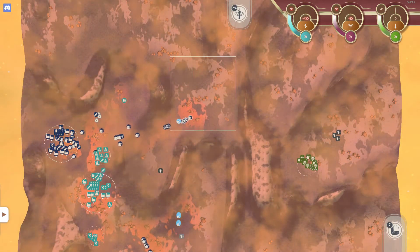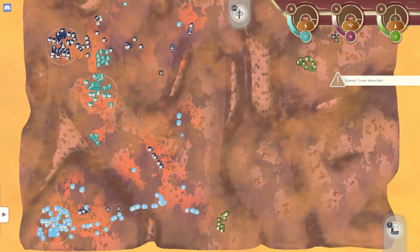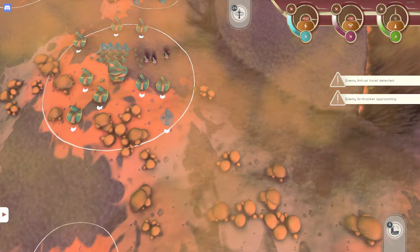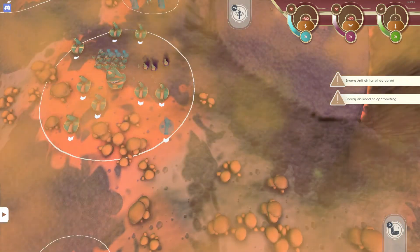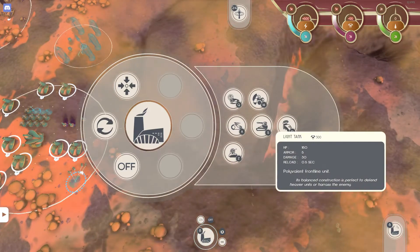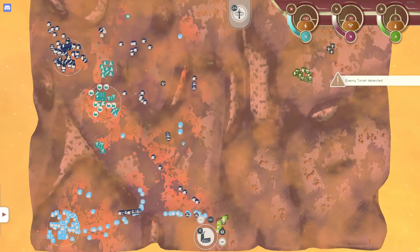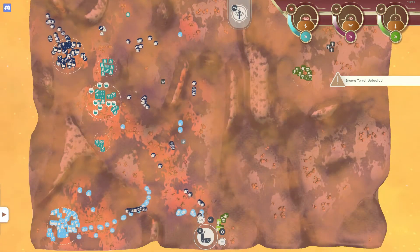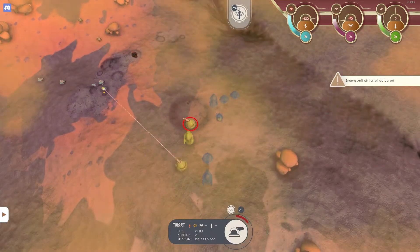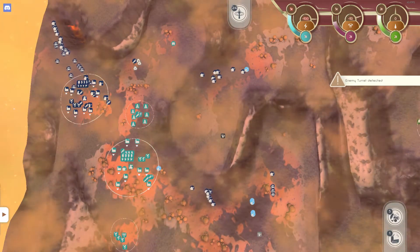Looks like this army has decided to also go towards the outpost - or not. They are a bit confused about what they want to do apparently. Most factories have been completed, so let's start pumping some tanks ourselves, some missile launchers as well. The reason why these two don't have missile launchers is because they simply did not unlock the technology for it. We are already starting to push through. I was hoping for a bit more of a challenge, but if it doesn't happen, it doesn't happen.